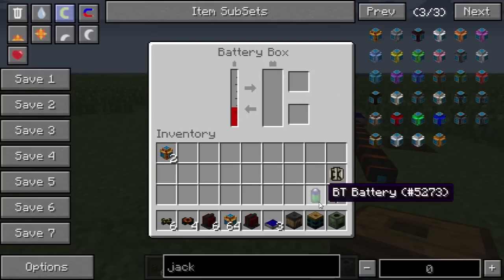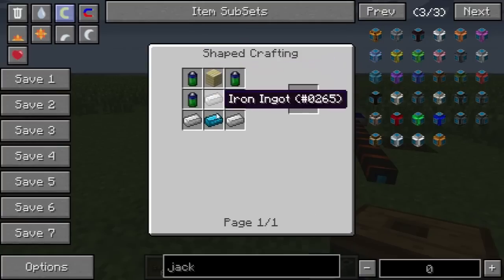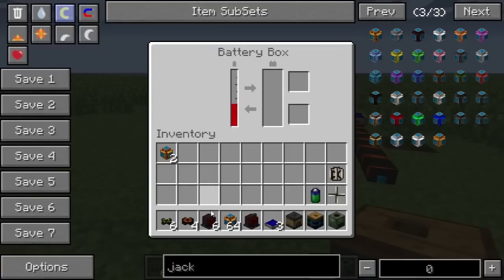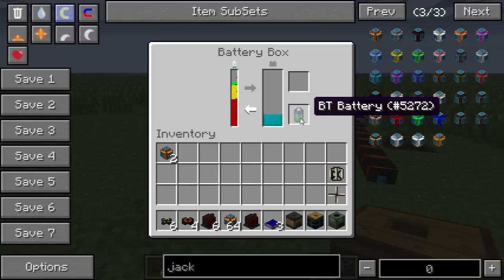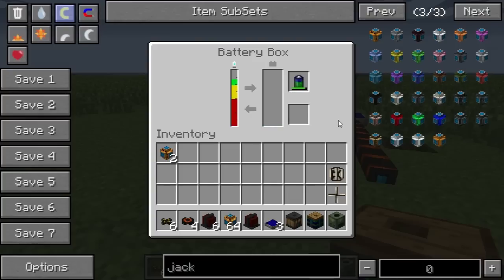On top of that we have these things called BT batteries. The battery box is a couple BT batteries, some iron and blue alloy wire — three blue alloy ingots and three wool. The 10kV wire is just an extra piece of wool on blue alloy wire. We can put these batteries in here and they will discharge into the battery box, or we can put it in here and charge the battery from the battery box. So this is just kind of like portable energy.